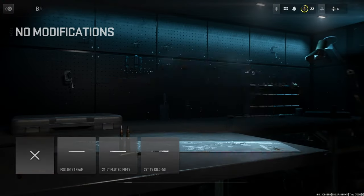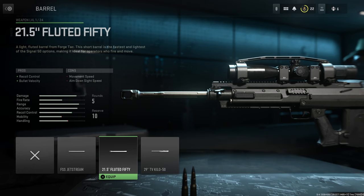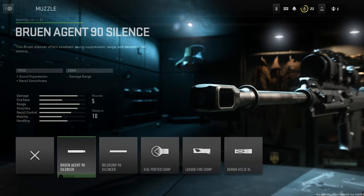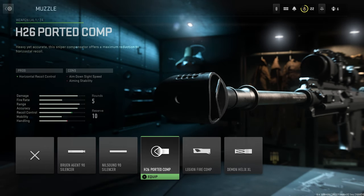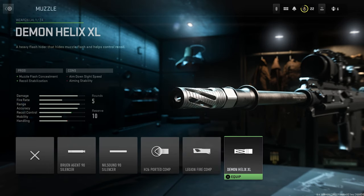For barrels we have three barrel options: the FSS Jet Stream, the 21.5 Inch Fluted 50, and the 29 Inch TV Kill Kilo 50. For muzzles we have the following: the Bruin Agent 90 Silencer, the NIL Sound 90 Silencer, the H26 Ported Comp, the Legion Fire Compensator, and the Demon Helix XL.